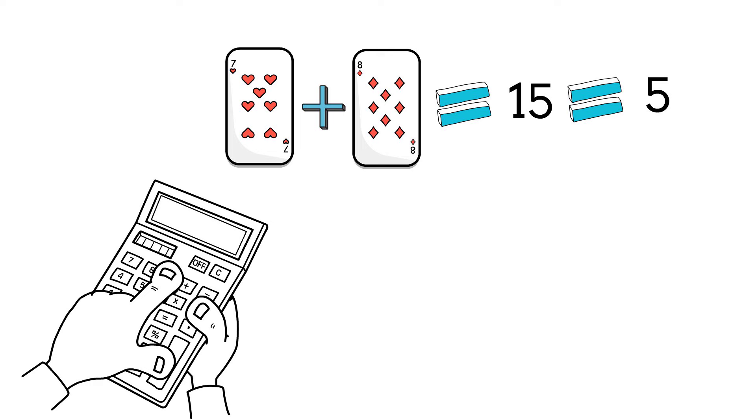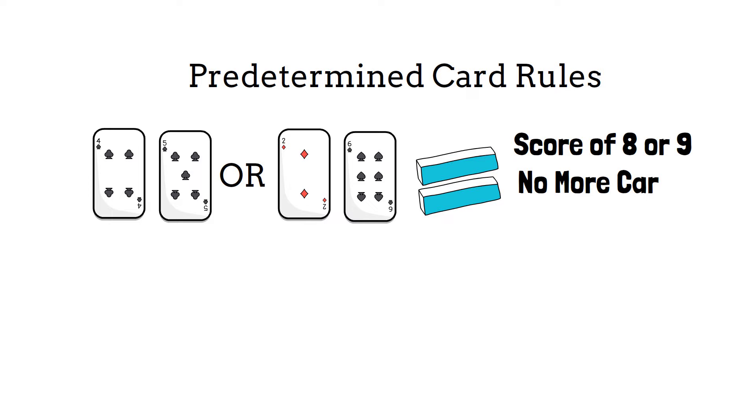Once the scores on the initial hand are totaled, a third card may be dealt according to Baccarat's predetermined rules. If either the player or banker has a score of eight or nine, then no more cards are drawn. This is what's known as a natural.